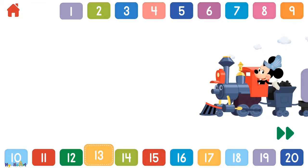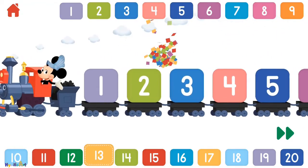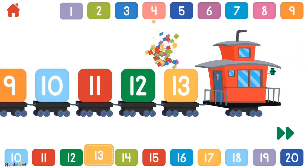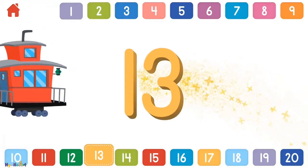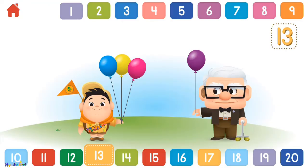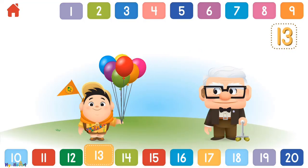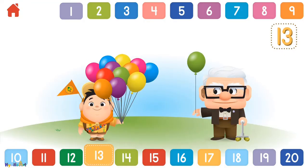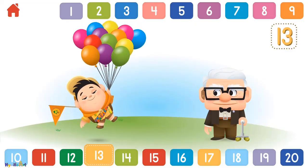Let's count to 13! 1, 2, 3, 4, 5, 6, 7, 8, 9, 10, 11, 12, 13. Can you help Carl give 13 balloons to Russell? 1, 2, 3, 4, 5, 6, 7, 8, 9, 10, 11, 12, 13 — thumbs up! You helped give Russell 13 balloons!